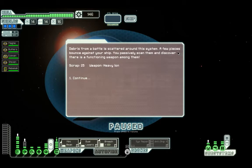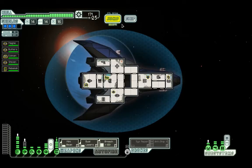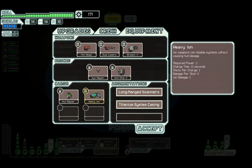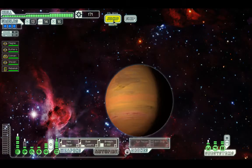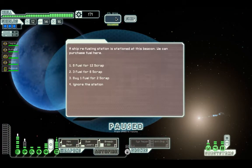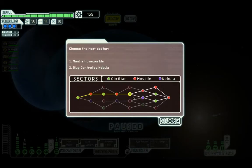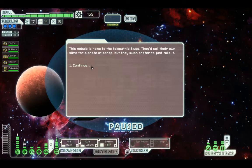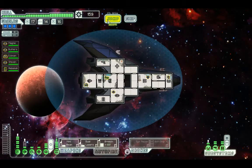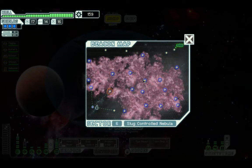Debris from a battle is scattered around the system. A few pieces bounce against your ship. You scan them and discover there is a functioning weapon amongst them. These weapons can disable systems without causing hull damage - they can get through shields but are useful at the start, not near the end game. I will keep it in case I find something to sell, because I will not be able to beat the cruiser with dual lasers and mini beam. A ship with a fuelling station is stationed at this beacon - I will get six fuel. I don't want to be stranded in the Mantis homeworld or a slug-controlled nebula.